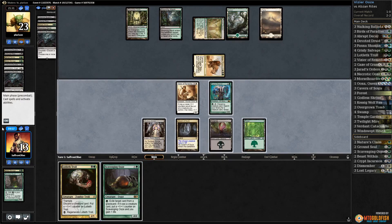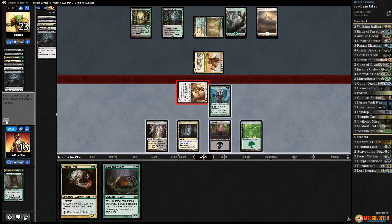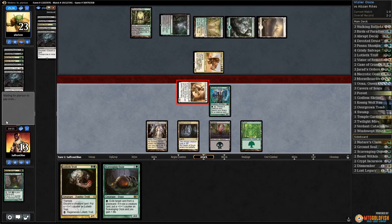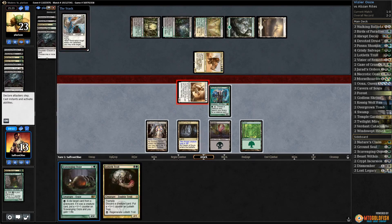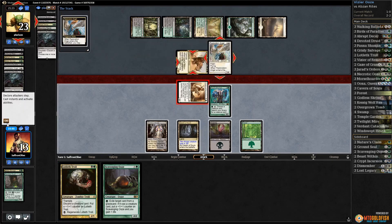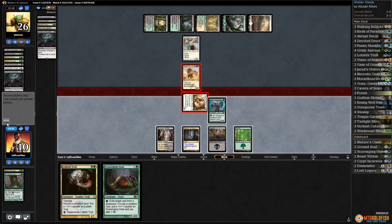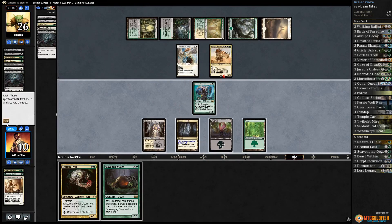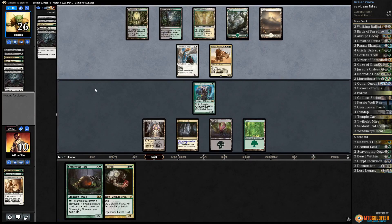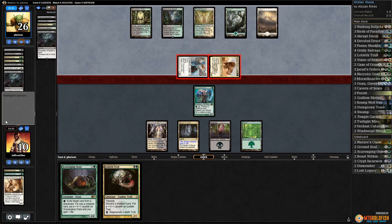Play the land, get in with Vizier — our only realistic shot is... oh no, they have Restoration Angel too. That actually just does it. They eat our Vizier, we drop to 10, then to 7. The clock is too fast now for us to even try to get an Ooze going — it's just not a possibility. Opponent hits us again and we'll scoop.